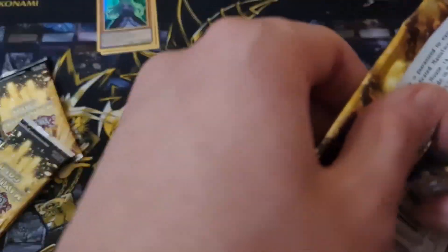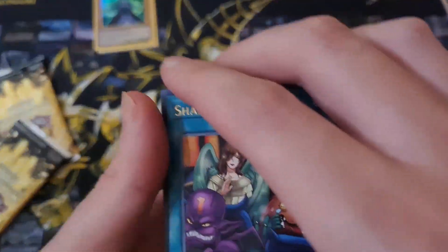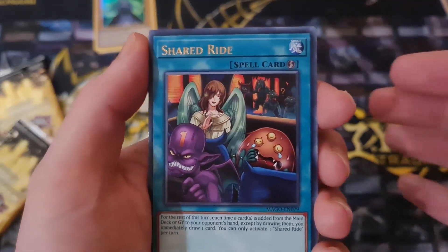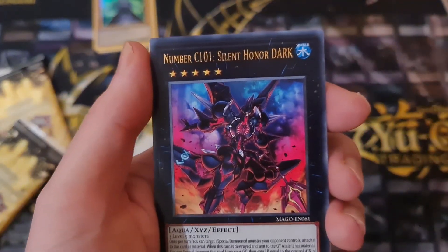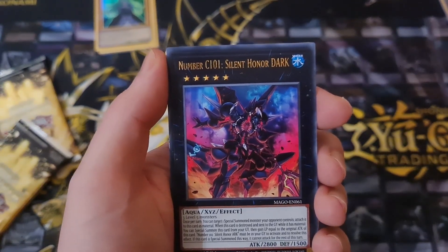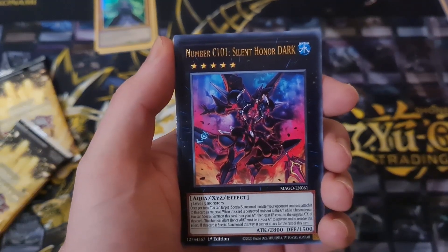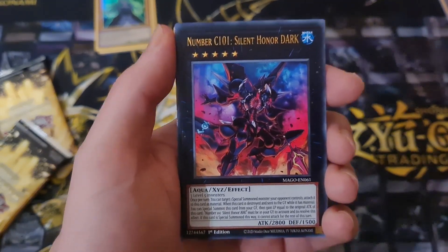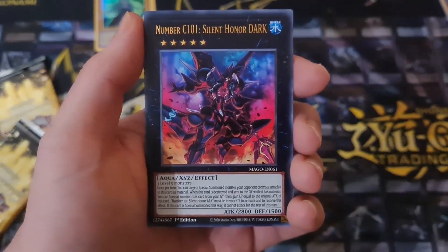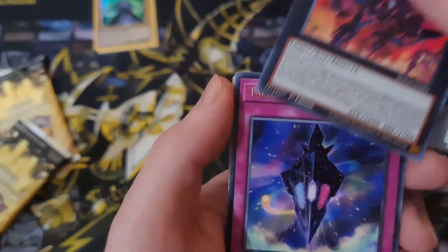There's some banter over who's winning — Jasmine claims she has a blue link card which is better. She pulls Shed Ride — remember that was a secret rare? — and Numbers 101. Was it called Honor Arc? I can't remember, but it was such a good Xyz when it first came out. I was using it all the time. Detach 2 to banish someone's monster — it was really nice.